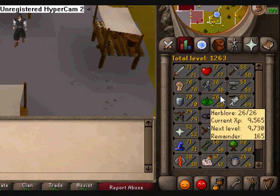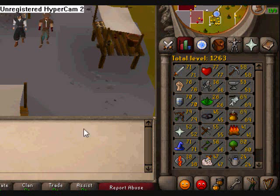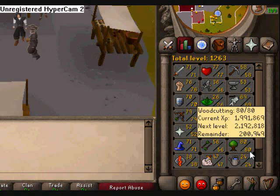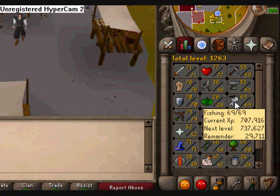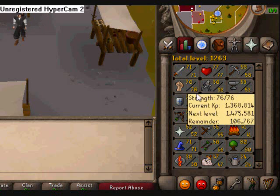I don't like working on smithing or mining — waste of time, it's really pointless. Agility is really good, but hard to raise for me. Anyway, that's it for my stats.